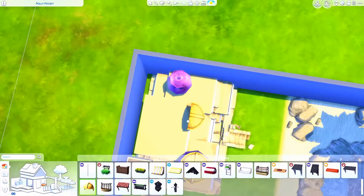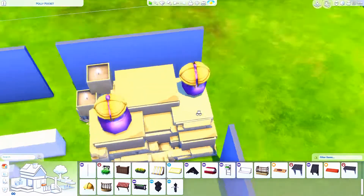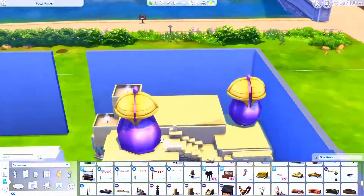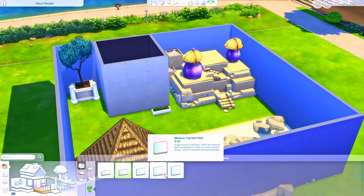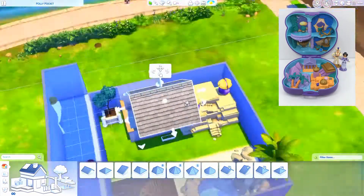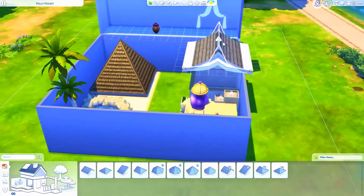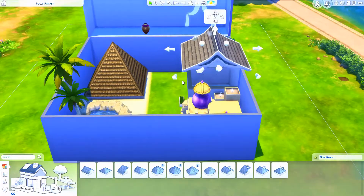I've just been trying to make sure all of these Polly Pocket houses fit on the smallest lot, because then anybody can download it and put it in and do whatever they want. This one surprisingly doesn't use a lot of custom content — I've been trying to go out of my way not to use CC. I always end up using pieces here and there, but if I notice something is custom content, I'll try to find something that's not, just to make it more accessible. I have so much CC in my game that I just can't go without using some of it.